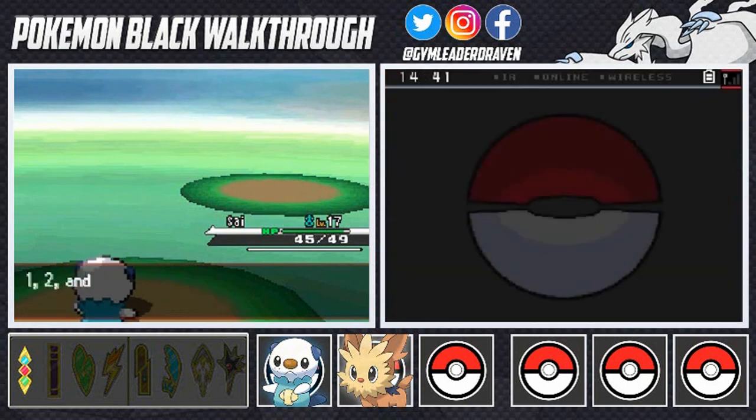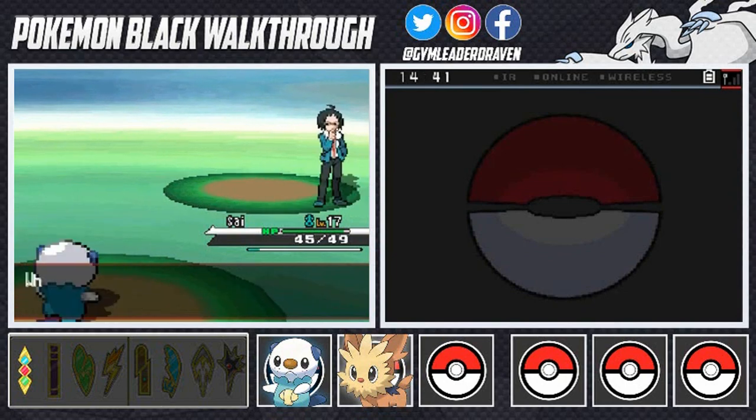We don't really need Water Sport right now, so we can have two Water attacks: one with 10 PP and the other with around 25-30 PP. That's a good setup.